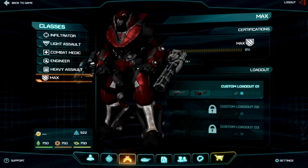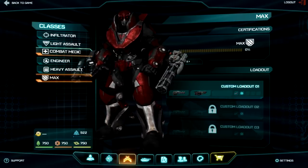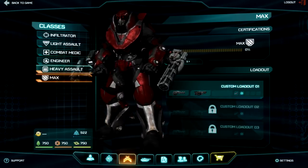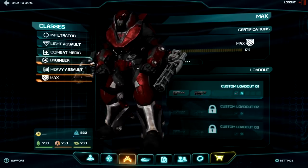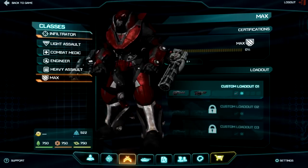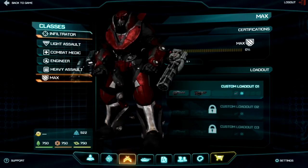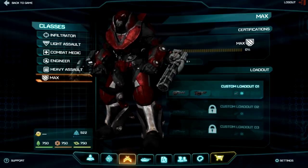Those are the six classes. When putting together a big squad, I think you'll primarily need a medic and an engineer. The others you can switch between, but the core will mainly be medics, engineers, and heavy assault — possibly with the odd infiltrator and MAX. You don't want too many MAXes or infiltrators.